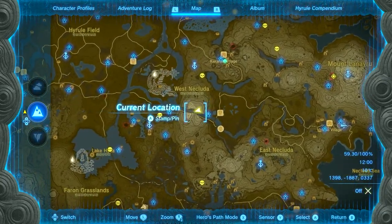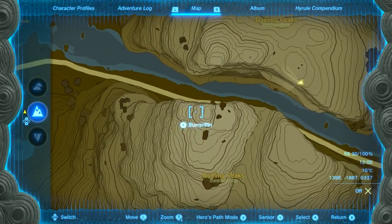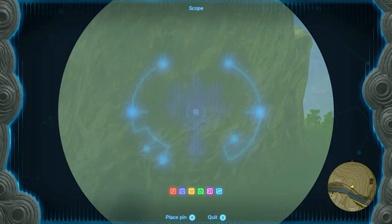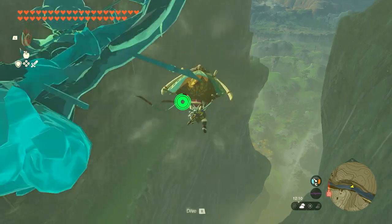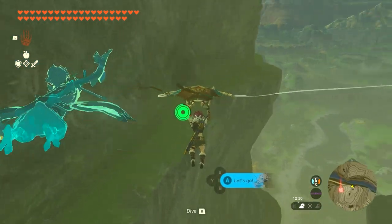For the second piece of the armor set, we're going to be going to the Dueling Peaks right over here at the bottom, or the southern section, roughly halfway up the mountain — there is a cave. I'm on top of the other peak right now, and the cave entrance is located right over there. Just jump and glide across to get an idea of how high this is. Make your way into this cave entrance.